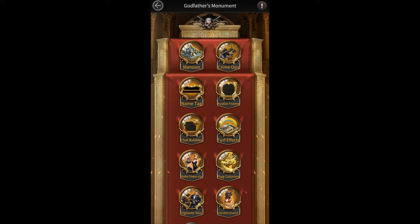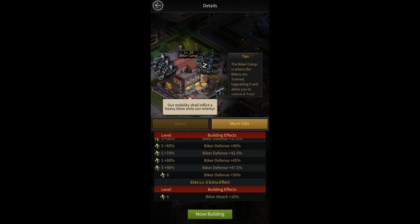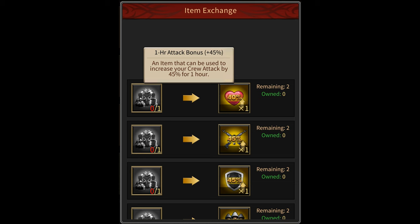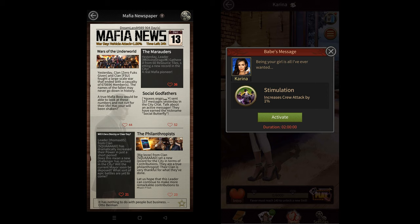Then you have avatars that give you 27% more shooter attack. The godfather's monument can give you up to 229% more shooter attack. Then there's buildings — the elite 6 shooter cam gives you 10% more shooter attack. There are item buffs that can give you up to 45% more shooter attack. There's official buffs that can give you 73% more shooter attack. There's the newspaper buff that gives you 1% as well as the temporary babe buff that also gives you 1%.